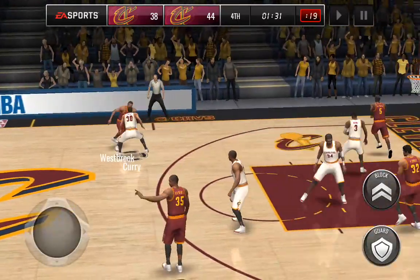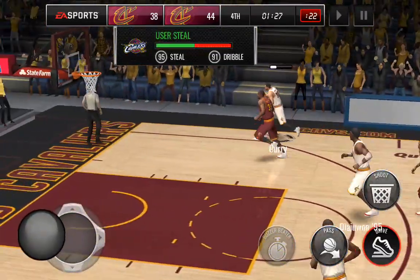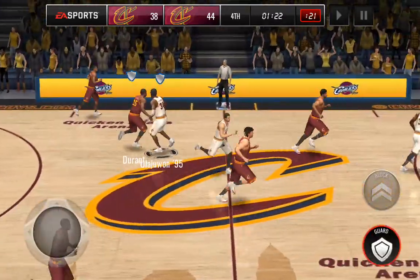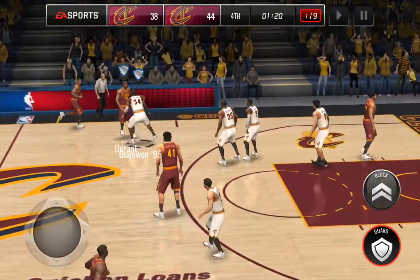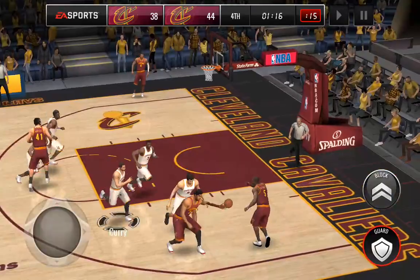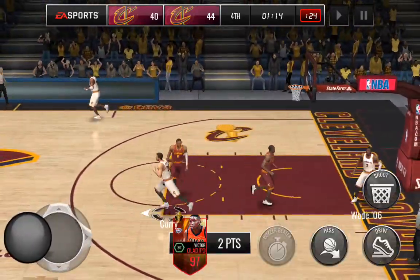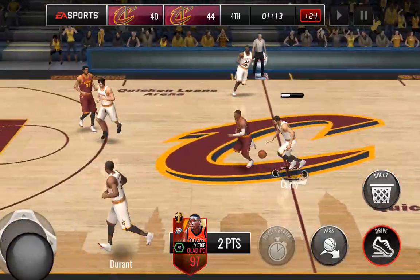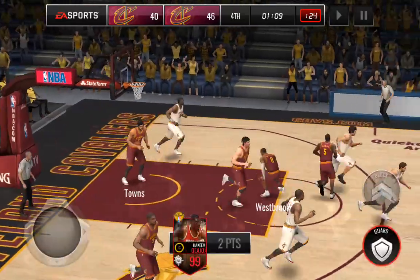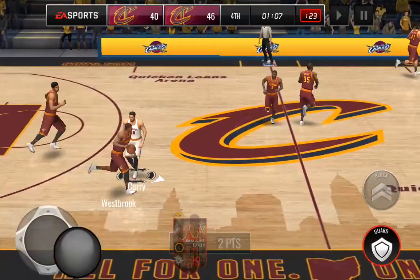Basically nobody in this lineup can't score. Steph Curry with the cookies — we're going to get the alley-oop but no! He just threw the ball off the rim. I've never seen that happen on an alley-oop before. And then Victor Oladipo knocking down the insanely difficult shot again. We're going to throw it in to Olajuwon and the Eurostep again, putting in all kinds of work that you wouldn't expect to see from a center.